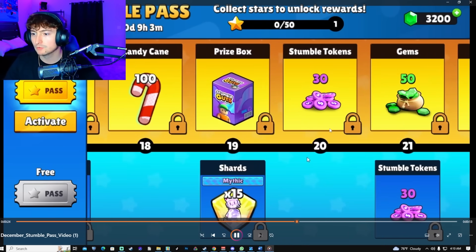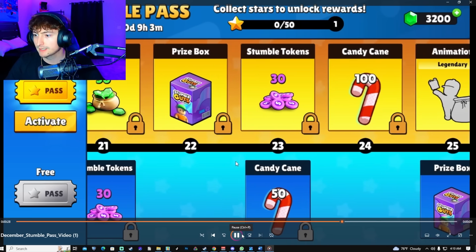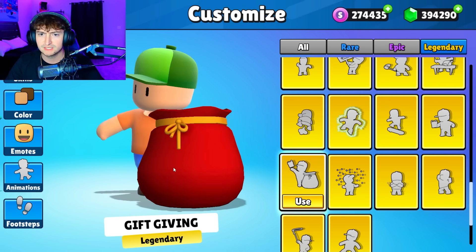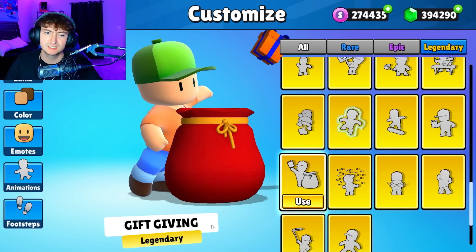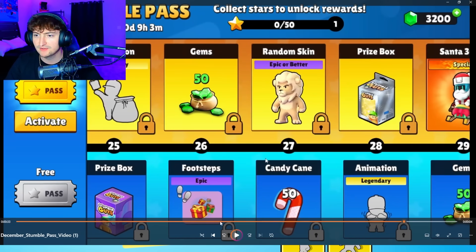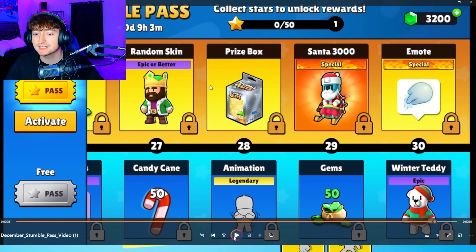More shards, more tokens, more gems, prize boxes. Let's look at this animation — I think it's going to be the same or similar to gift giving. Anything crazy about it? Oh, he throws it — that's kind of cool. I give that like a five out of ten. So far I'm not too impressed, not gonna lie. Okay, gift footsteps.